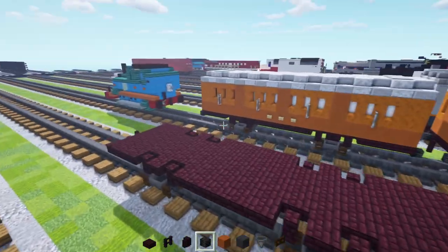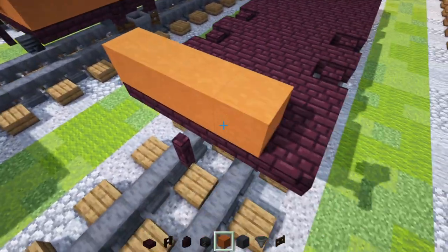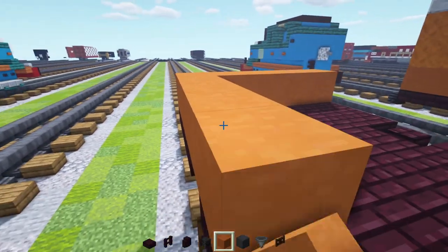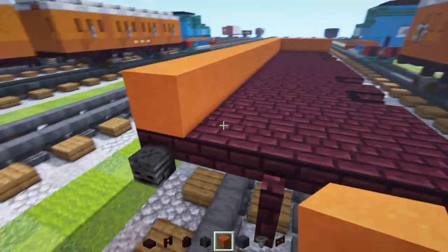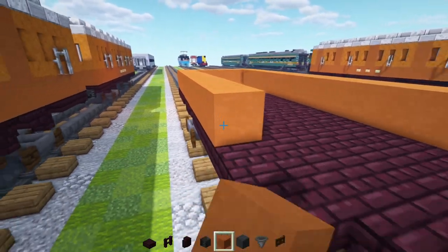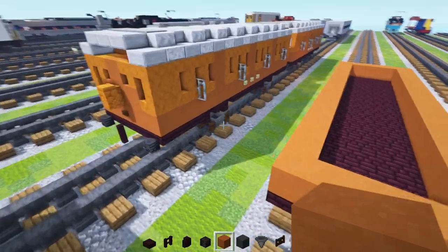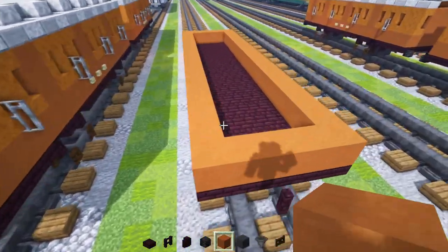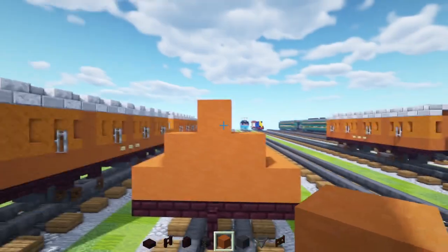We're going to take out the orange terracotta and add a border around the perimeter — wrap that all the way around. And then for the face, we're going to add in an upside-down T-shape in orange — it's kind of like a pyramid shape.